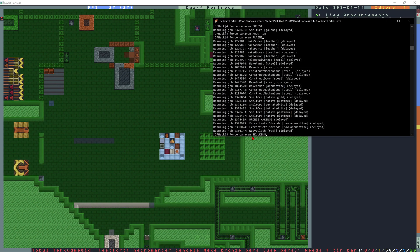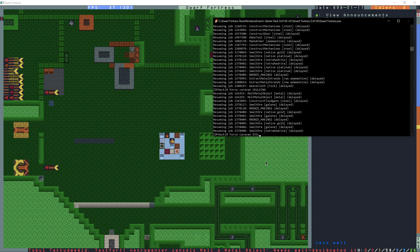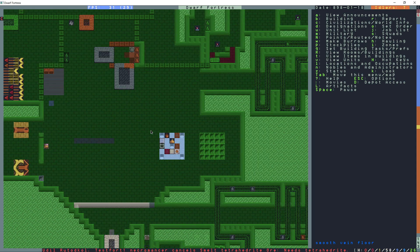They all have access here. Force Caravan Skulking shouldn't work — Enter. And then Force Caravan Evil should also not work — Enter. That would have been the Cabals and the Goblins. Those are both not working as expected.